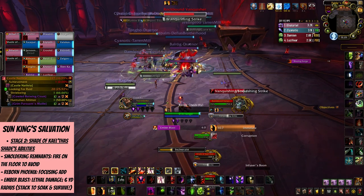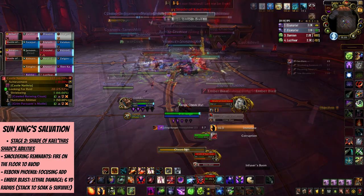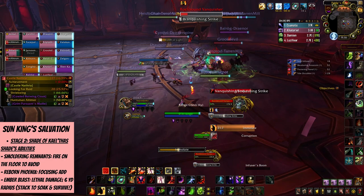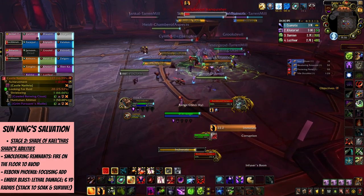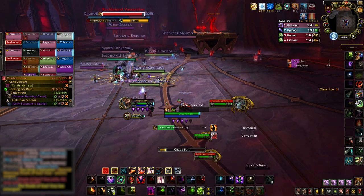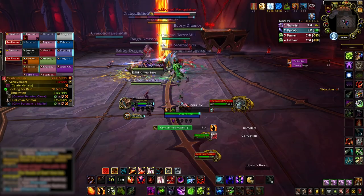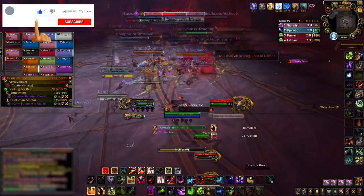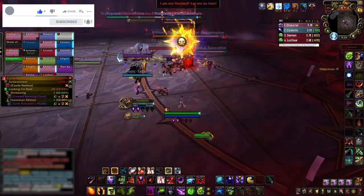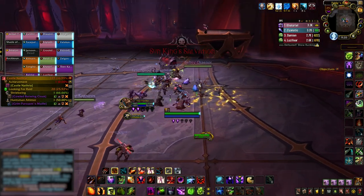So be nice to your group in stage 1 and do not interrupt their pedestal channels. There will also be fire pools spawned on the floor that will not despawn, so if you're targeted with Ember Blast, try to go to an unpopulated area to make the fight easier for others. And that is pretty much it for this boss — in a way, it feels like a breath of fresh air compared to the others in Castle Nathria. Let me know what you think in the comments, leave a like if you enjoyed, sub if you haven't, and have fun in Castle Nathria. Good luck and bye!